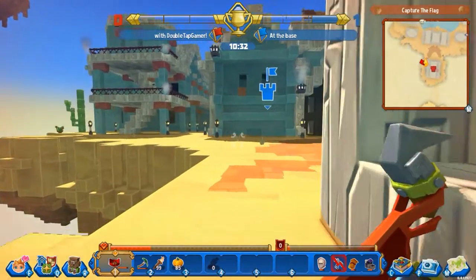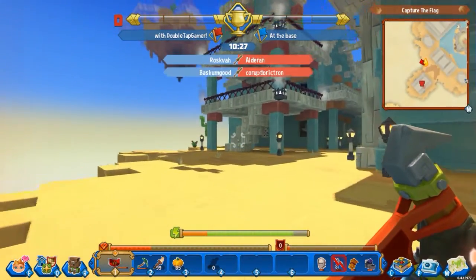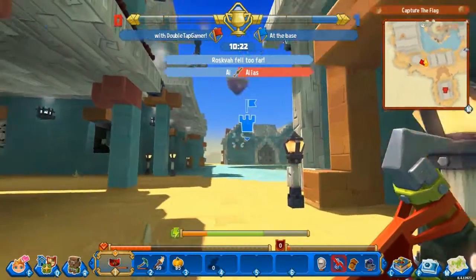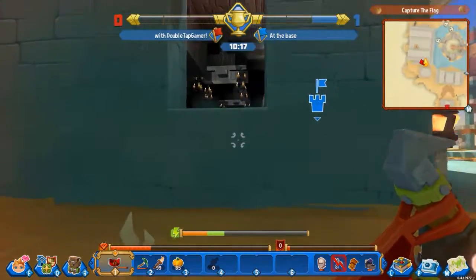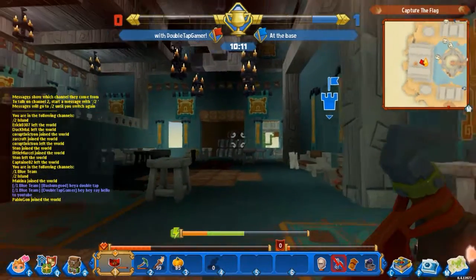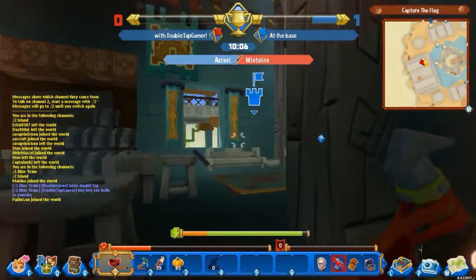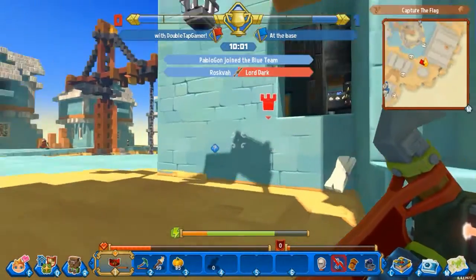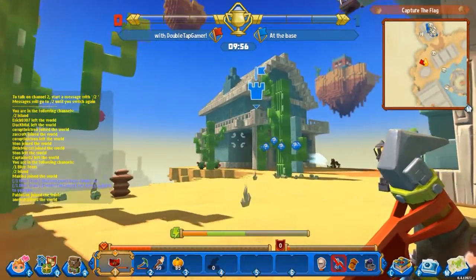We don't have any weapons now while holding the flag, which is a nice feature, but we run really slow and I'm really low on health. Let's see if we can just run - I kind of need backup as well, no one's around. Can we jump into windows? Yes we can. Now I'm out of stamina so we're gonna have to be really careful. It's very fast paced. I really do like PvP, I should actually do more of it. If you want to see more of it, post in the comments.